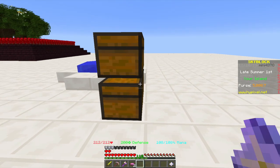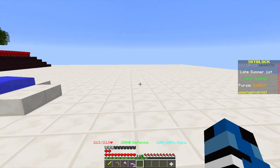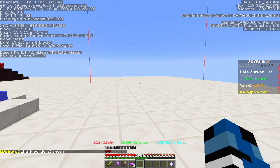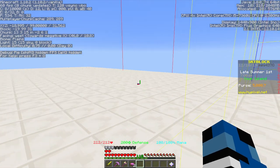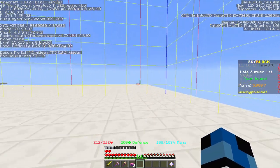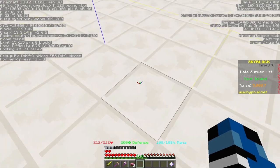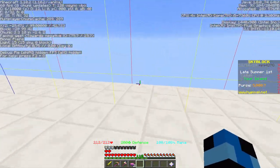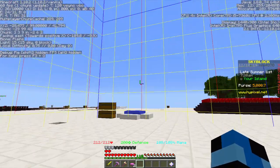First off, you'll want to go into Minecraft version 1.10, or a higher version - at least 1.10. Press F3 and G, which will show you the chunks in Minecraft. A chunk is a 16 by 16 area that goes infinitely high into the sky - well, to the highest point you can build - and as far down as you can build.